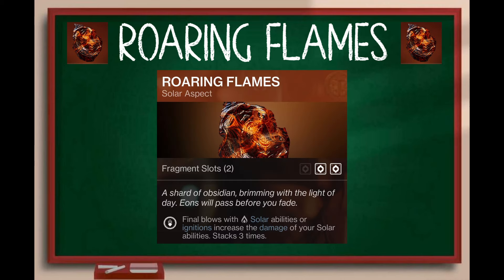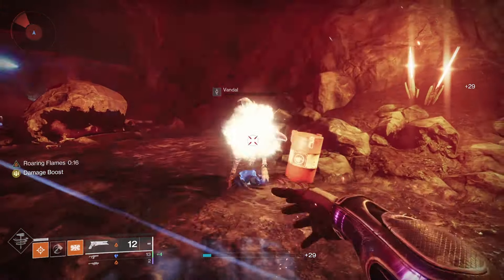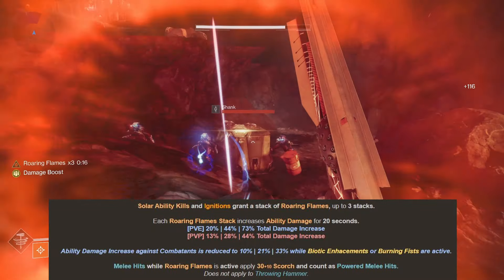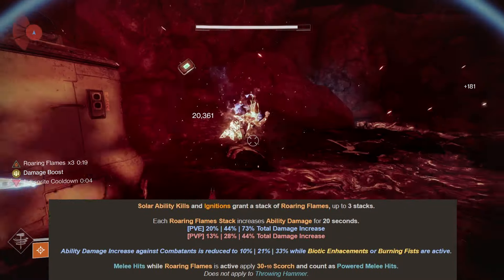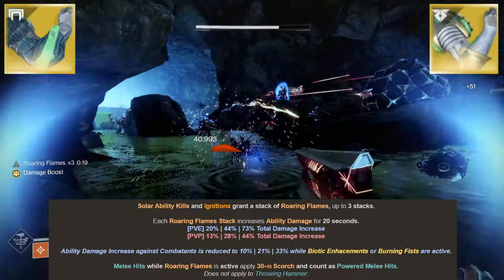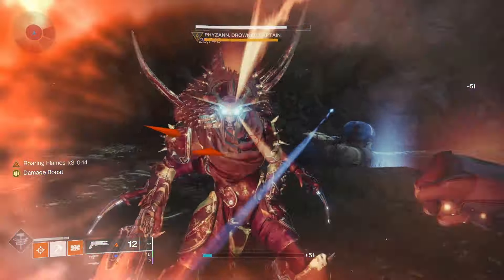Next up we have Roaring Flames. Final blows with solar abilities or ignitions increase the damage of your solar abilities, stacking 3 times. The damage increases are 20% more at 1 stack, 44% more at 2 stacks, and 73% more at 3 stacks. In PVP those increases are 13%, 28%, and 44%. To combat excessive buff stacking, Bungie has nerfed how much it stacks with Synthoceps and Worm God's Caress, so Roaring Flames with those buffs gives 10%, 21%, and 33%. But they still pair very nicely.